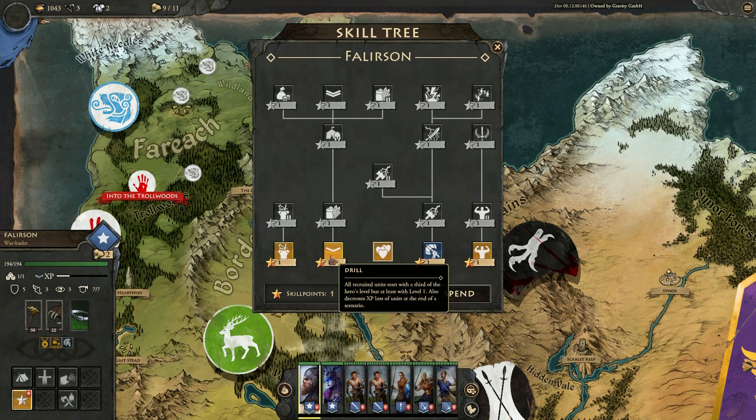We're going to go with Drill first — all recruited units start with a third of the hero's level, but with at least level one. That seems quite useful to get early on if we want our recruits to level up nice and fast.